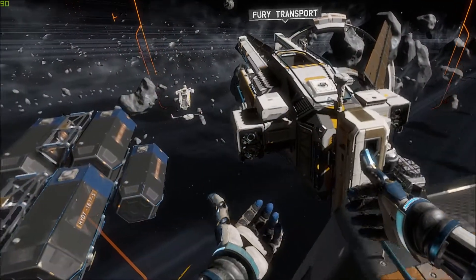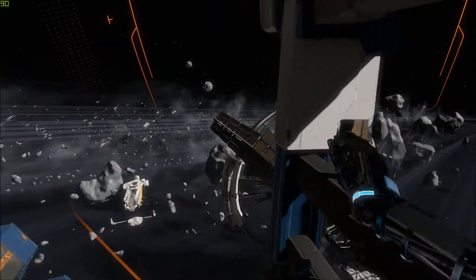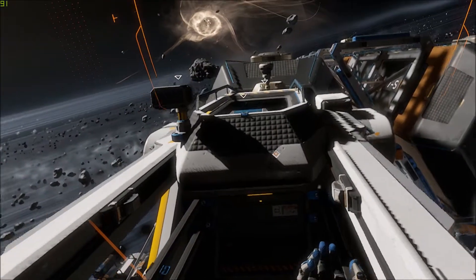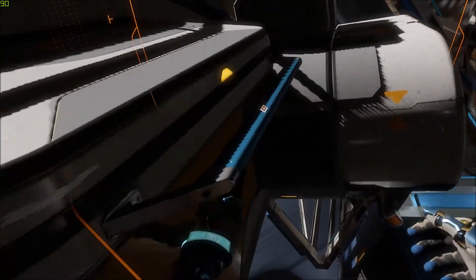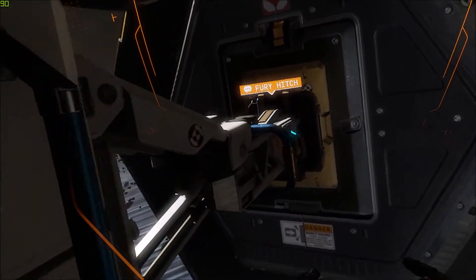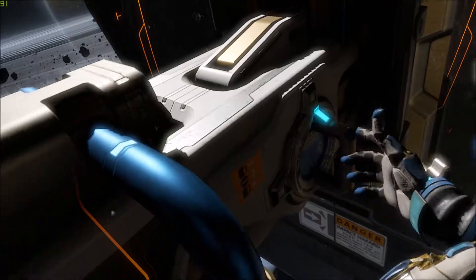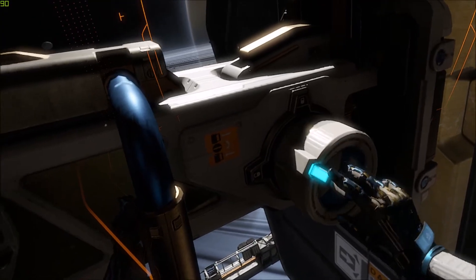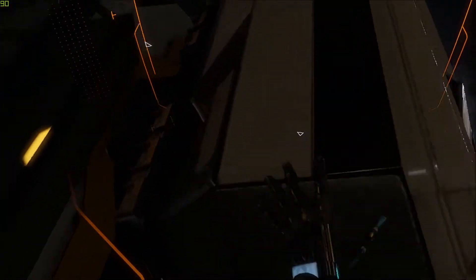Approaching fury transport. Careful — once you decouple the transport's hitch, the autopilot's likely to kick in. So either get clear or find something to hold on to. Fury hitch released. Autopilot's taking over. So far so good.